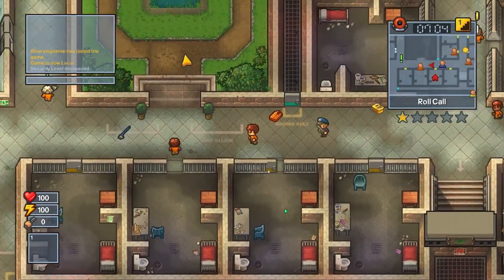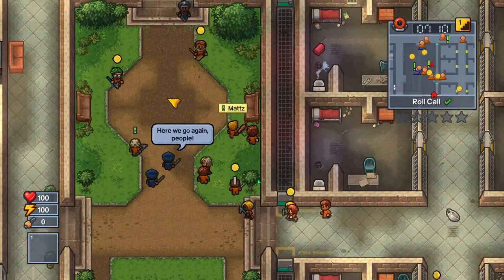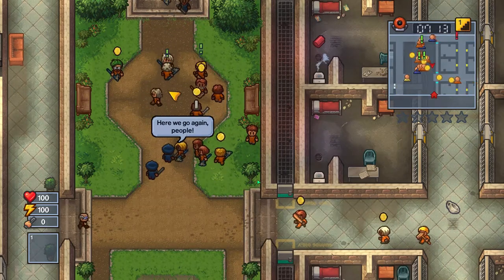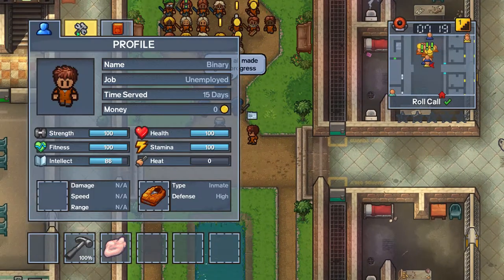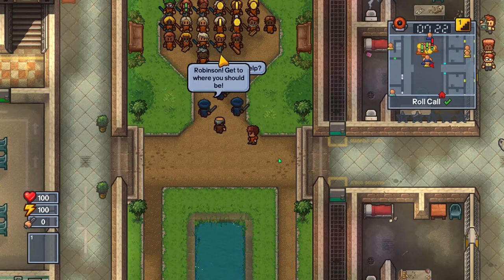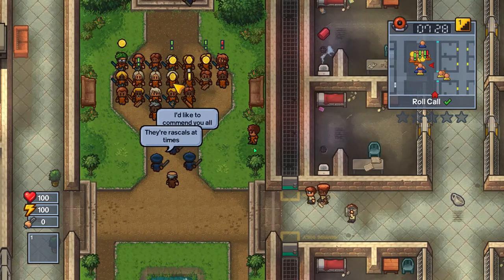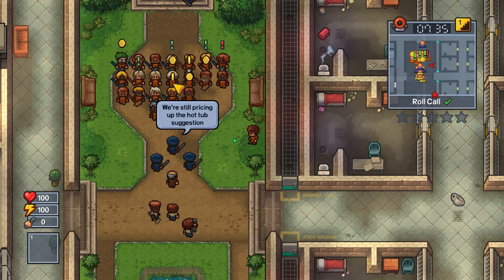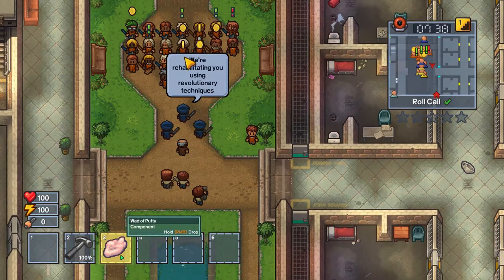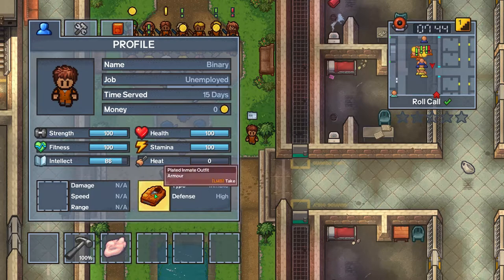Hello and welcome back to my The Escapists 2 Let's Play series, day 15, where hopefully we will be able to go down into the tunnels and do some digging. We tried in the last episode to get the yellow key but a lot of stuff happened. If you didn't see it be sure to go check it out — it was pretty interesting as we seemed to do almost everything wrong. This is a new day, a new beginning. We now have the correct item — spoiler from the last episode — and we have a hammer, plated inmate outfit, 100 strength and fitness.